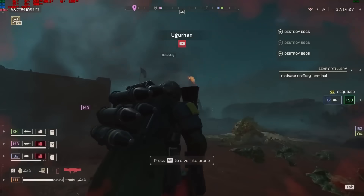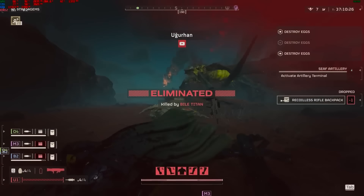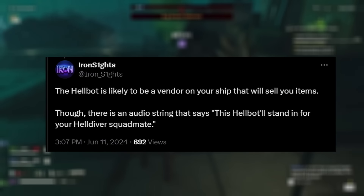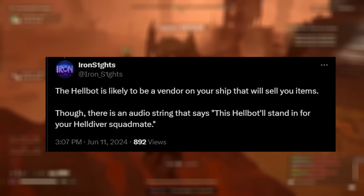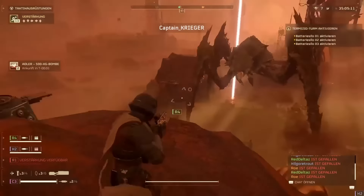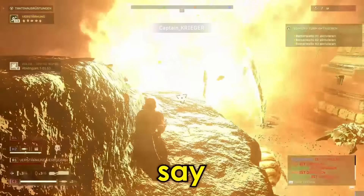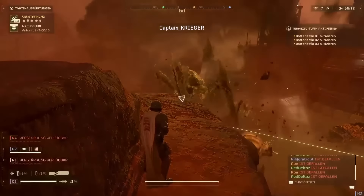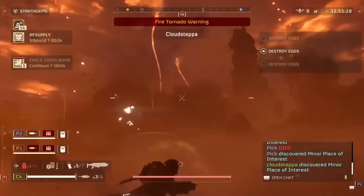It looks like Arrowhead is actually working on addressing some of this, because there is a droid helper in the game files that Ironsights let us know about. The Hellbot has been renamed to ChaDroid Helper. Most of us are aware that this is actually going to be a vendor — something that sells us items in the store. However, Ironsights did say there is an audio string that says this Hellbot will stand in for your Helldiver squadmate, meaning that Arrowhead does seem to be working in the future to make this a teammate if you get kicked from your lobby so that you can have some help. This is actually a pretty great idea, and I do hope this is what ends up coming in fully.